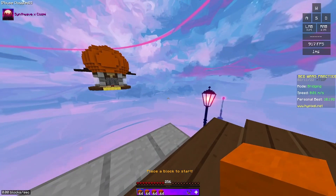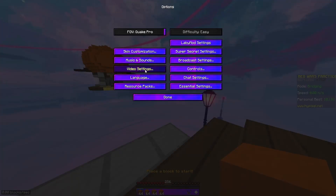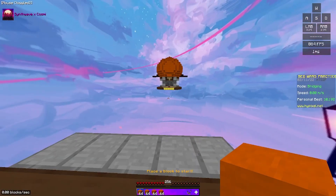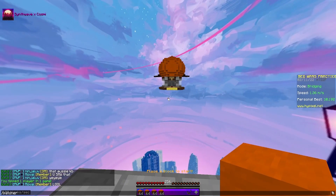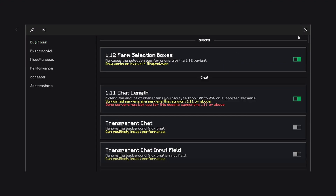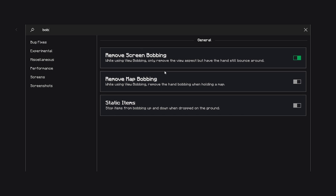How you get this is actually very simple. First, go into video settings, make sure view bobbing is on. Then if you're using Forge, you probably already use this mod — do slash patcher, then if you type in bob, remove screen bobbing.